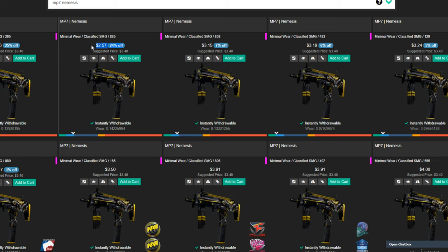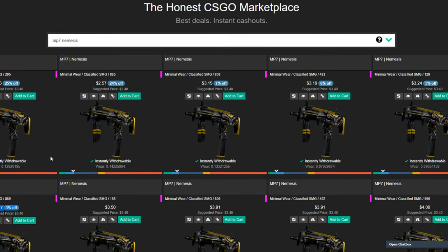As you can see here, we're looking at the MP7 Nemesis, which is one of the trade-up materials for the AWP Hyper Beast and the AK-47 Aquamarine Revenge. These skins are all about $2.30 to $2.50 — they're not very expensive skins basically.